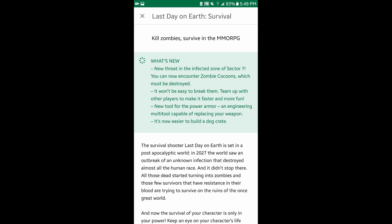Another secret I'm going to share is what Last Day on Earth is based on. The game is based on the year 2027, according to the Play Store. The survival shooter Last Day on Earth is set in a post-apocalyptic world in 2027, where an outbreak of an unknown infection destroyed almost all of the human race.